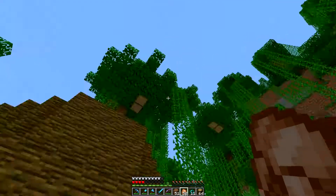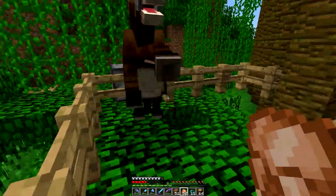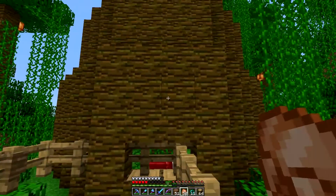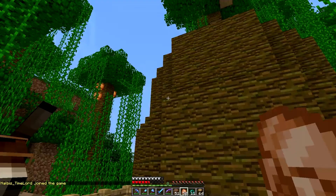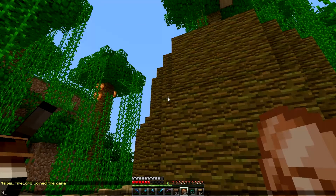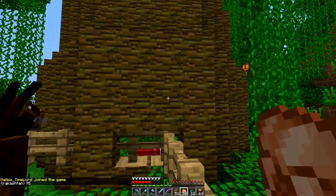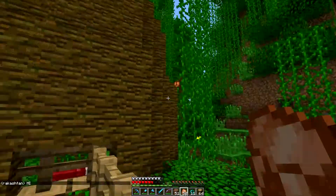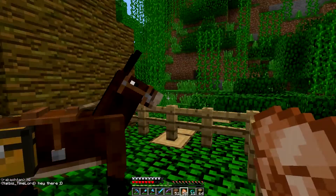In the last episode we started building something over here, a little tree building. Since last episode I had a couple of ideas of what I want to do here. I want this to be made out of wood, natural materials. I want to avoid stone and stuff as much as I can, so this is going to be pretty much an all-wooden build.